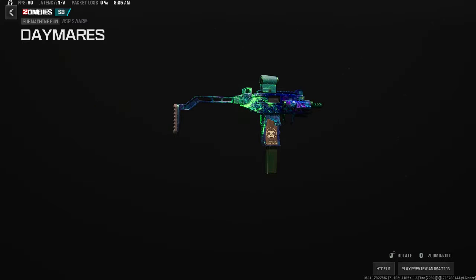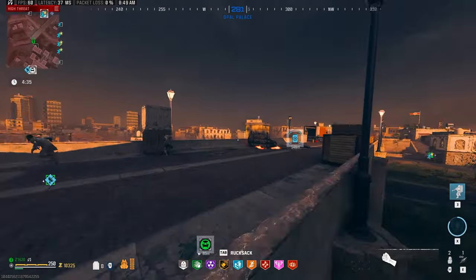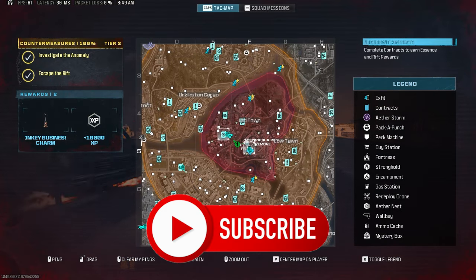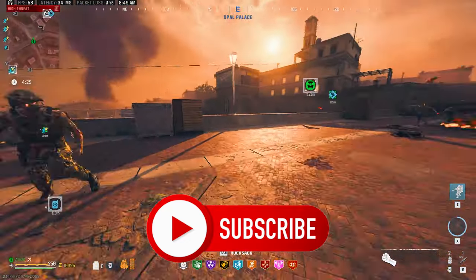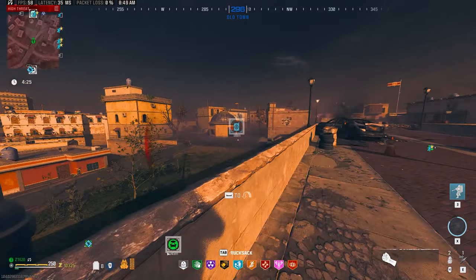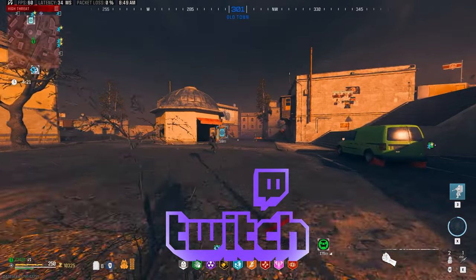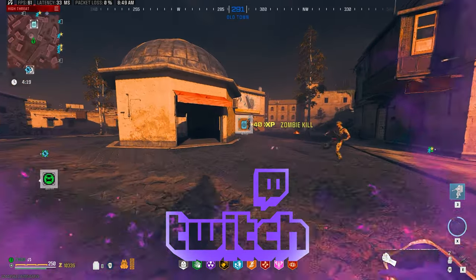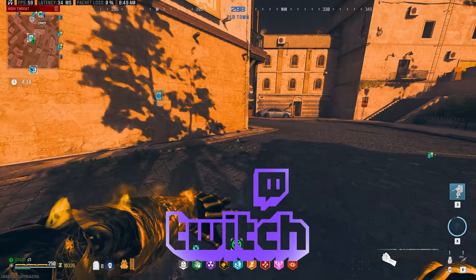It does work as well if you put camos underneath it, which is pretty awesome. If you guys are new around here and you like to see how weapons work inside of MW3 zombies, you're definitely in the right place. Make sure you subscribe and turn on the bell notification so you don't miss any future uploads. Down below in the description you'll find the link for my stream — I play a lot of custom zombies on stream, so it'd be awesome to have you guys join.